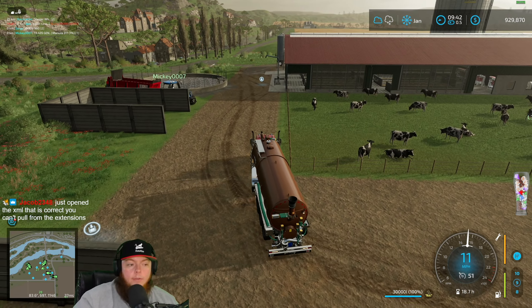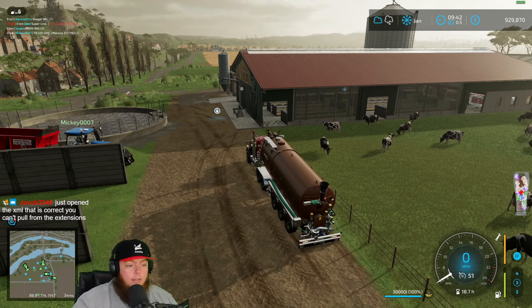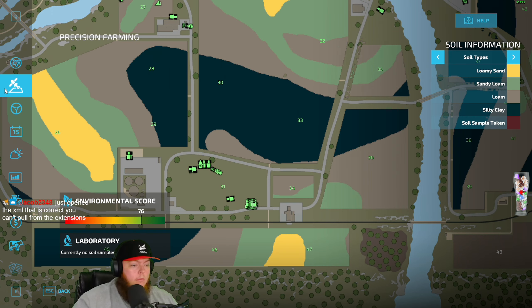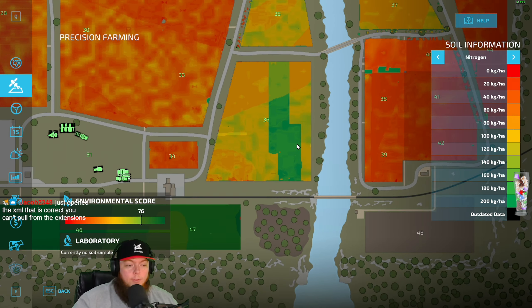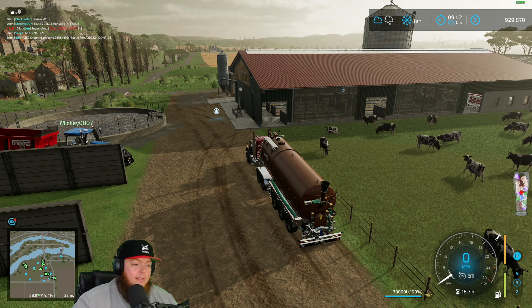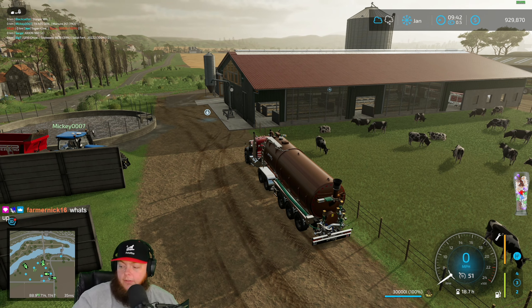Yeah, I definitely know you can't pull from this. Do we want to just fast time so we can all work on stuff and start planting? Look at the overlap between the two — it put down a double ring because it's a different product. Let's fast time and we can still do some slurrying but we'll get planting going.